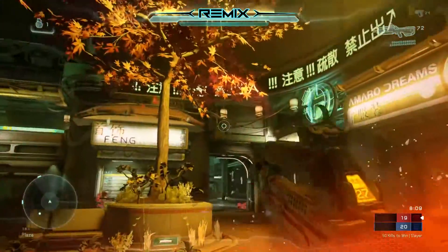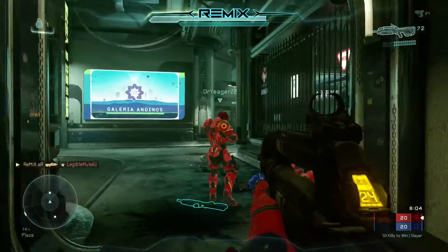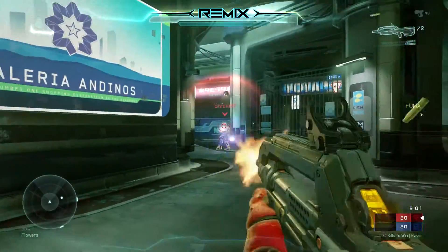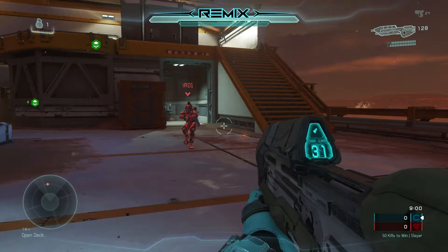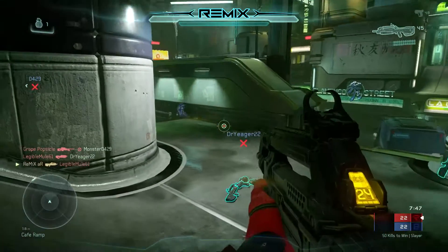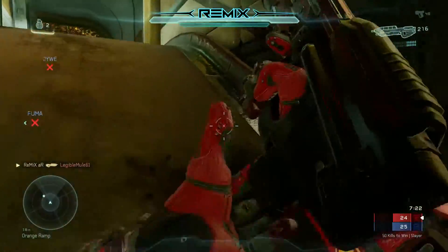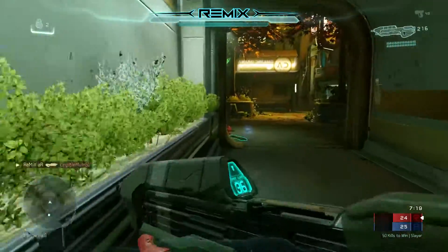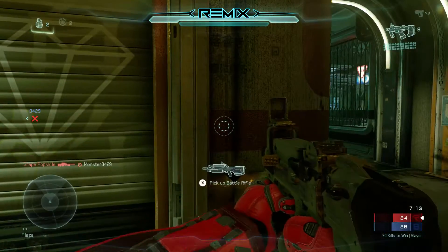We're going to be discussing the radar in Halo 5. I do believe, strongly I might add, that the radius of your radar is 18 meters, not your diameter. If the radius of your radar was 9 meters, this is how far away someone would have to be to be picked up on your radar — that is entirely too close. The exact opposite of that, this here is approximately how far away you would pick someone up if we kept the radar at 30 meters like it was in the beta. After looking at these pictures, I think 18 meters is the right number. Maybe we bump it up to 21 or 24, but 30 is just way too far away.